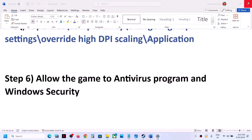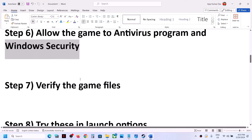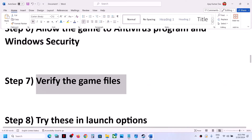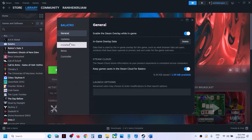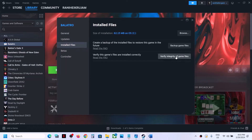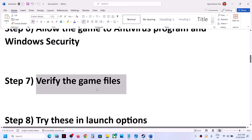The next step is to verify the game files. In Steam, right-click on the game, select Properties, go to Local Files, and click 'Verify Integrity of Game Files'. Once the verification is done, launch the game and check.